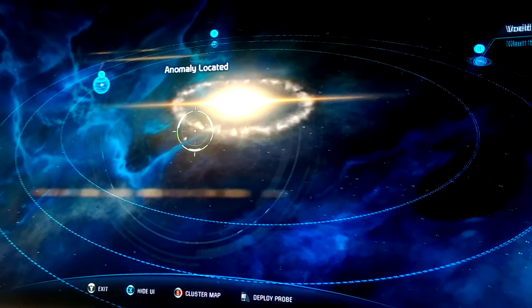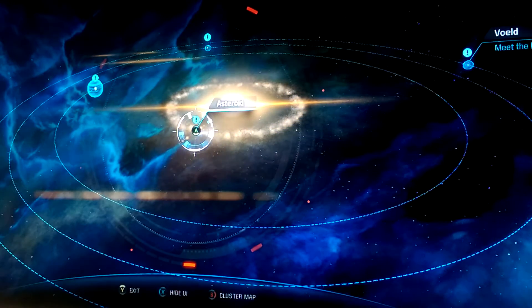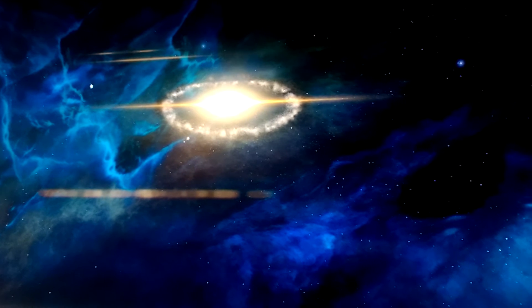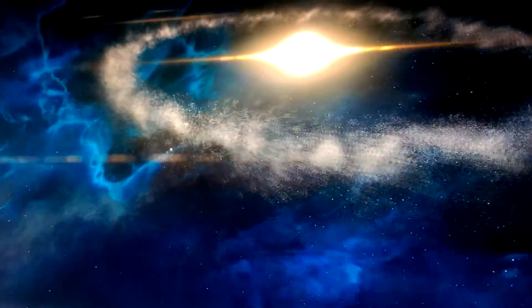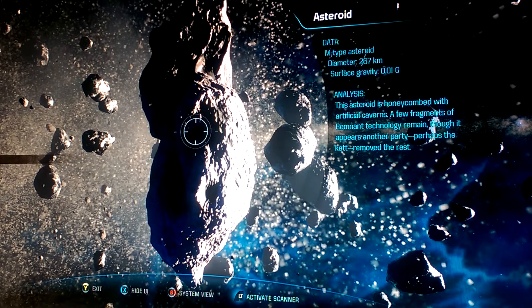When you find the anomaly, you want to hit the right trigger — that will send a probe to it. Then you can hit A and travel to that mineral deposit. Hit A to get it, then hit B to exit back out.